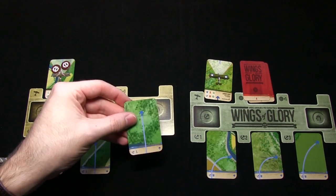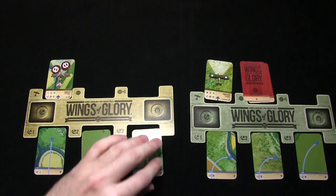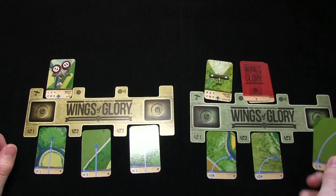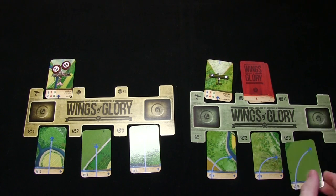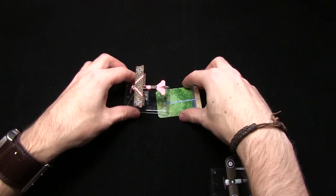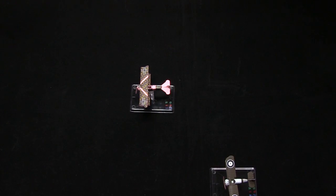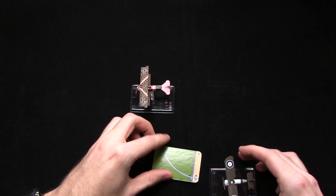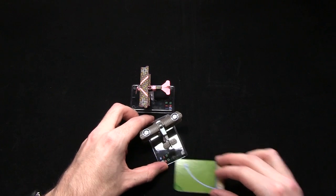As it's the beginning of the third and final phase for this turn, we have to remove one of the jamming tokens from the German player, and we then go on to reveal these maneuver cards. The German player is going to have to fly in a straight line because he performed the Immelman turn in the previous phase, whereas the British player is continuing his right turn but at a 45-degree angle this time. The German plane moves directly forward and now the British plane maneuvers — we are now ready for the shooting phase.